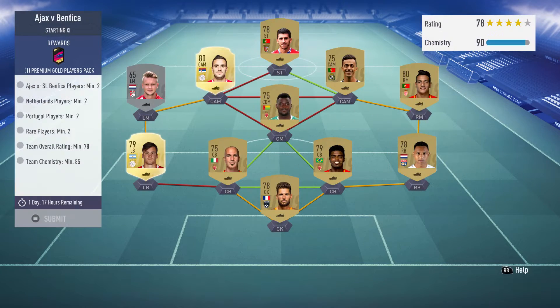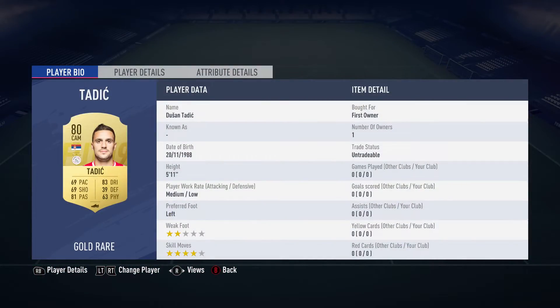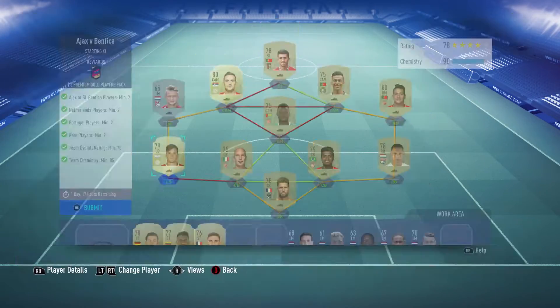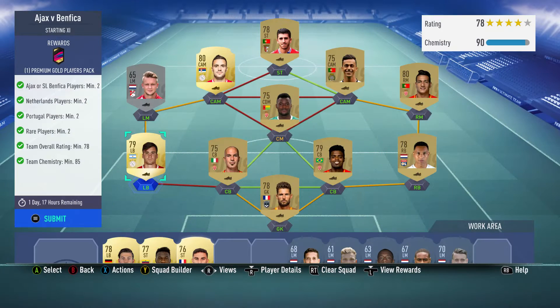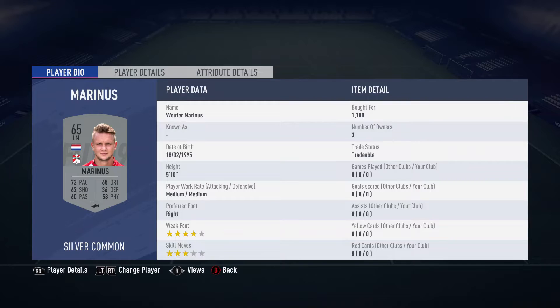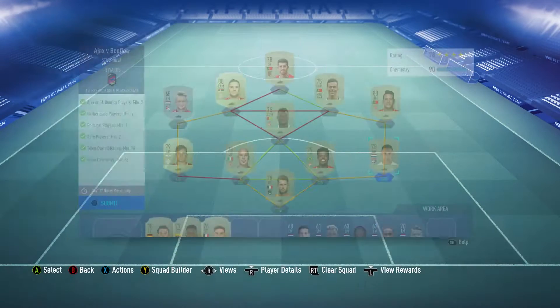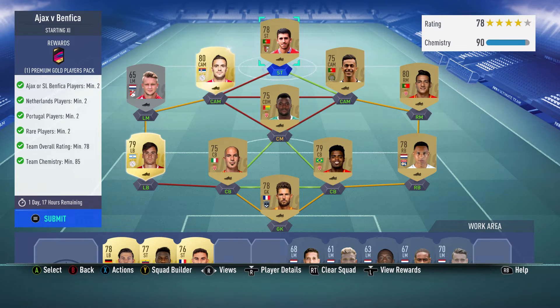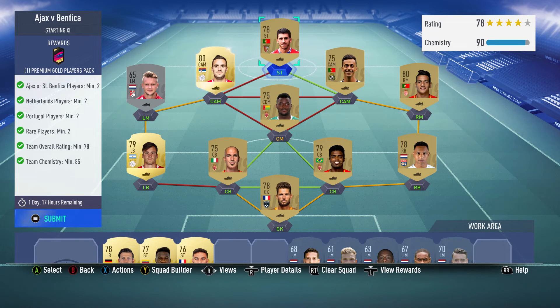Next one - Ajax v Benfica. I used Tadic which I had first owner, thank god, because those players are expensive. This other guy is 2k - not even that bad. And then you're done. Netherlands player - this guy is a little bit expensive, and then this right back in the French League. Basically it's the French League for the rest of the squad, and a Portugal link here to get that CAM. These don't have to be a perfect link. You've already got the CAM, and then yeah, pretty easy squad.